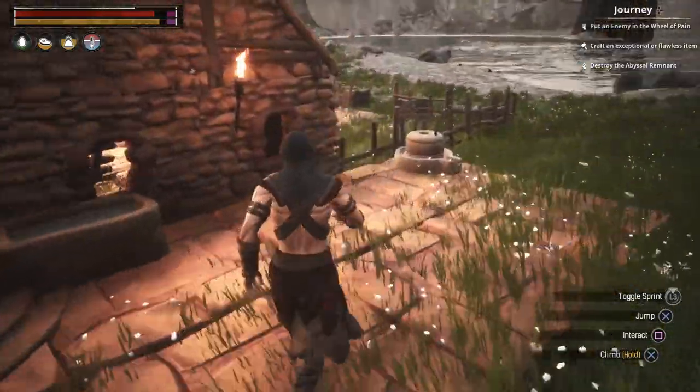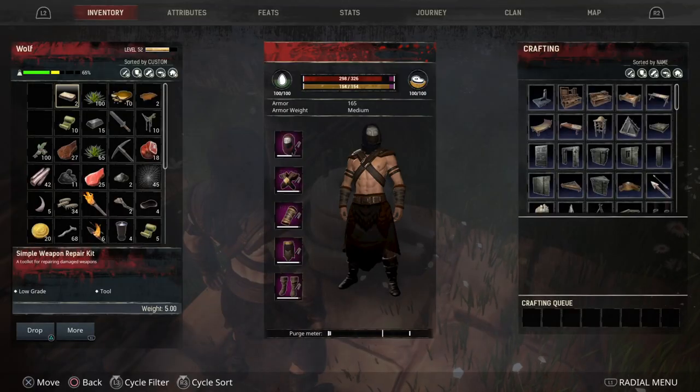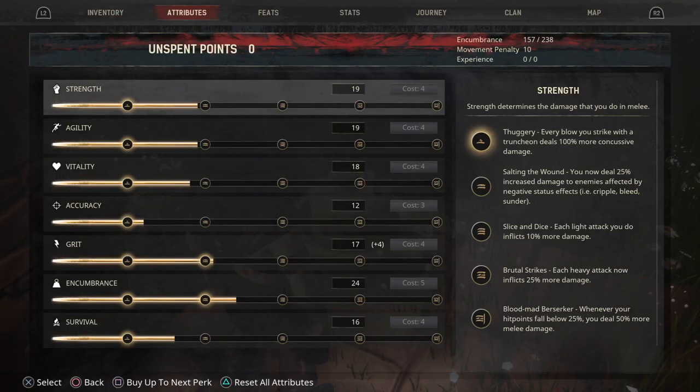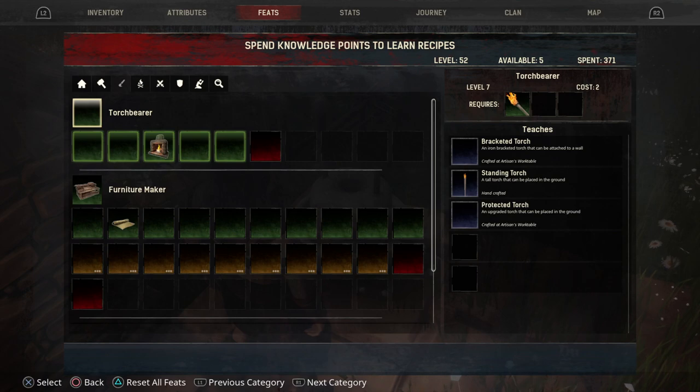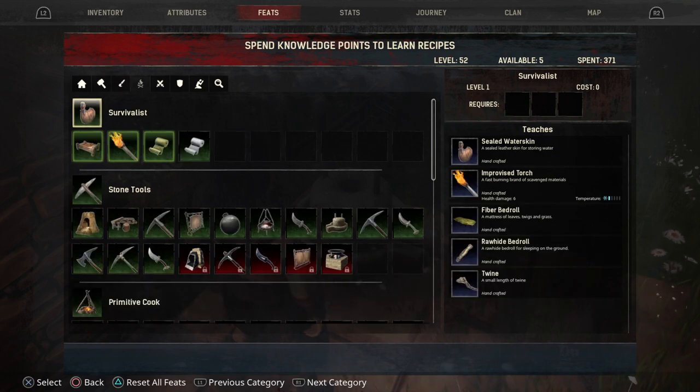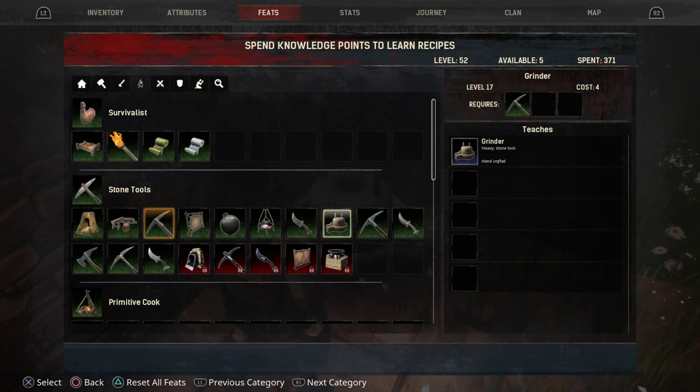The first thing you're going to need is one of these little contraptions — it's called a grinder. If you go to feats it's in a hidden menu. You have to press R1 to find the stone tools section, and once you keep scrolling on the controller and go to stone tools, you will notice just under there is the grinder.